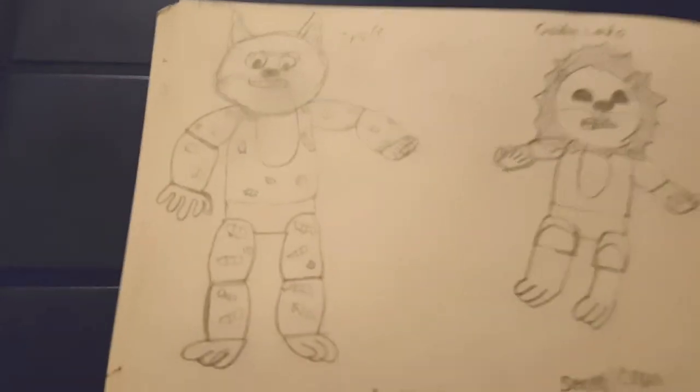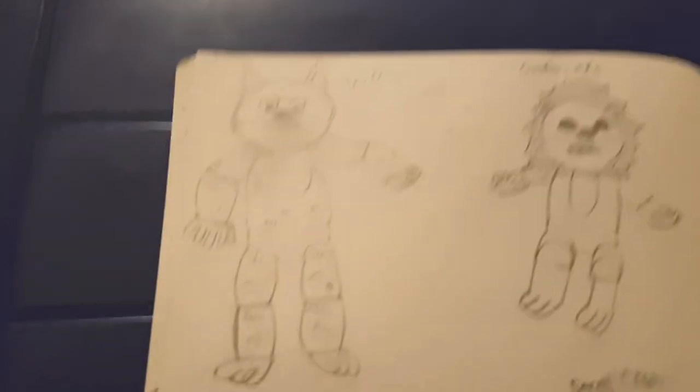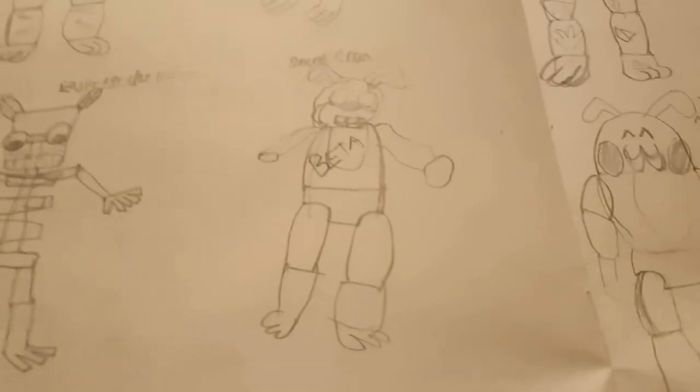Switching back to Five Nights at Londos number one — the foxy of this game is Truff. I tried to show his robot legs like foxy in the original game, but he's got scars everywhere. If there's one thing I'd change, I'd put less scars on him. Golden Londo is basically a direct copy of Golden Freddy. For easter eggs: Skelly sometimes appears in the storage room looking at you, and Cron is basically just Bonnie — sometimes when Truff has left his place, you might see Cron there instead.